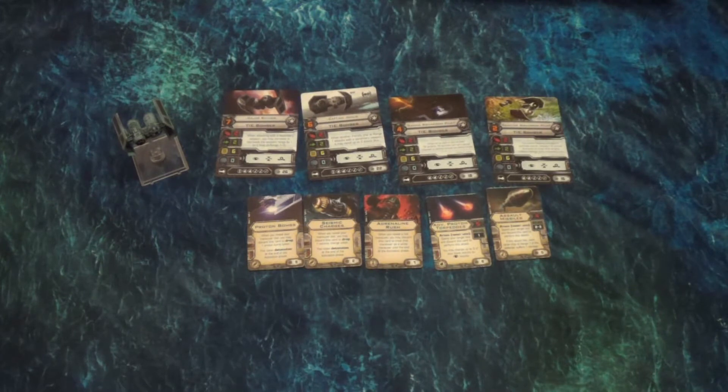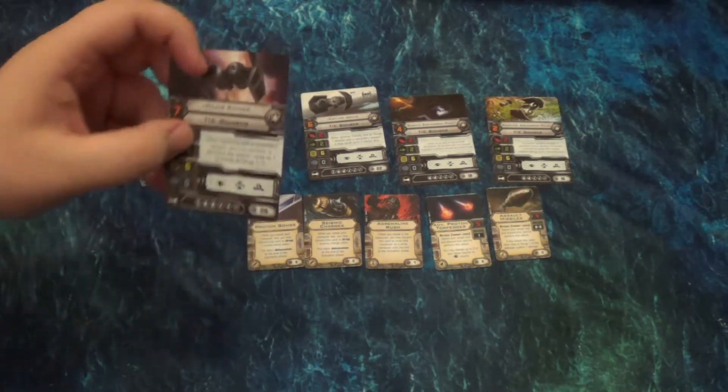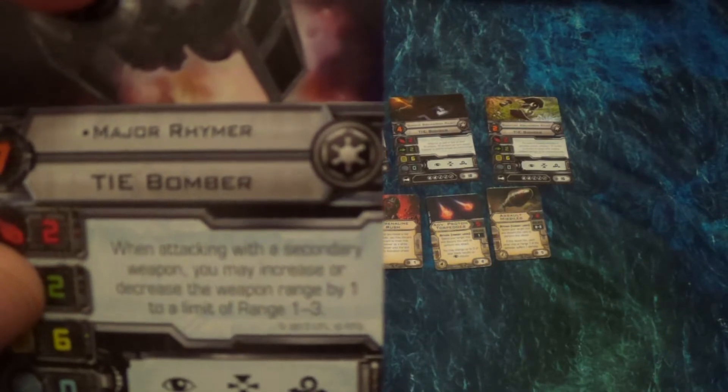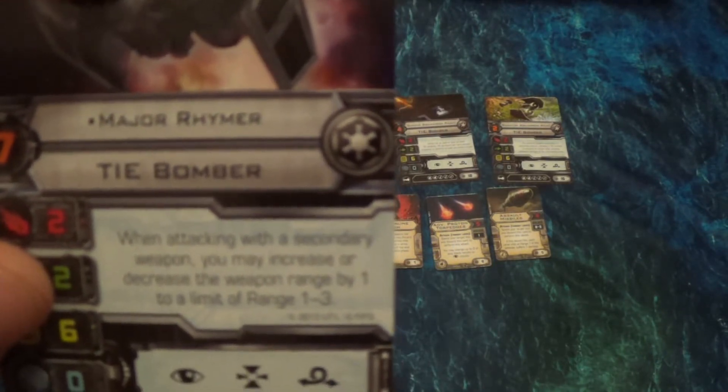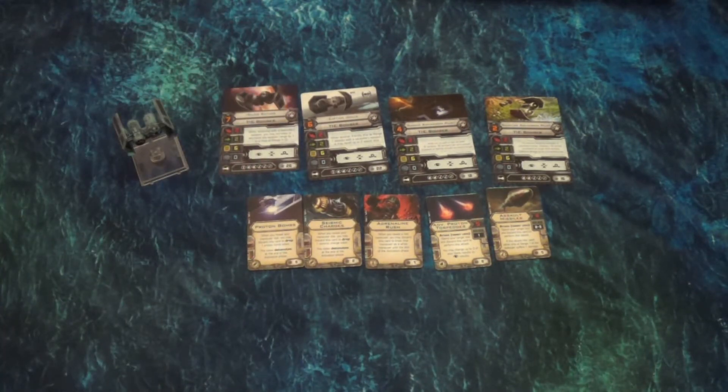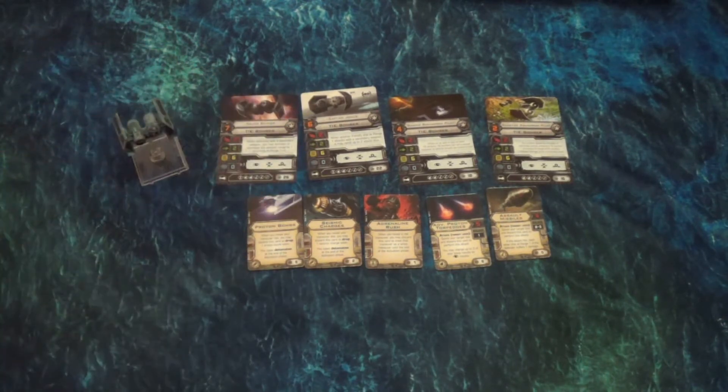It's definitely a supporting ability — a support power — but it's a really good one. At pilot skill seven we have Major Reimer. Reimer: when attacking with a secondary weapon, you may increase or decrease the weapon range by one, limit one to three. So you can't make it four or zero. This is more of an offensively capable TIE Bomber — it's not supporting like Jonas, it's all about itself. Both of these can take elite pilot skills as well, so we're looking at six different upgrades they can take.